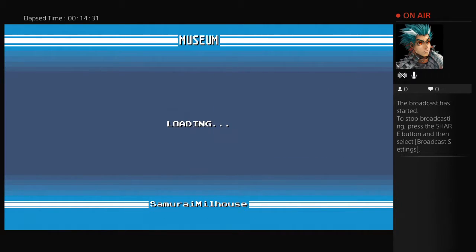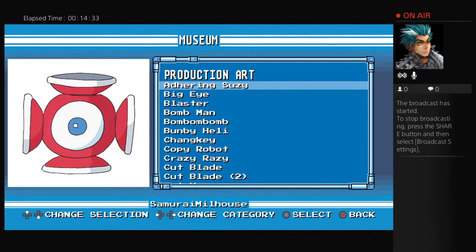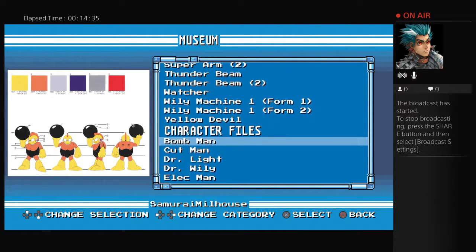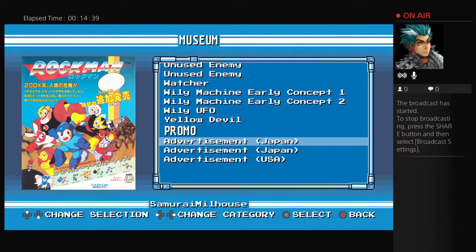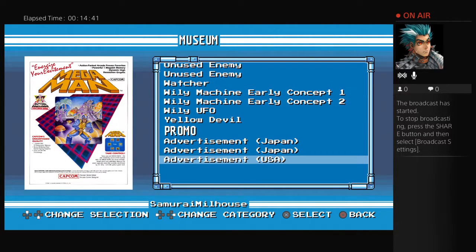One thing I really want to point out is that if you look at this particular poster for Mega Man, it contains the now infamous cover art that was used for the US edition of Mega Man when it was first released. It's considered one of the worst covers in gaming history.